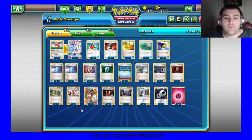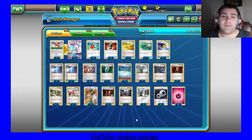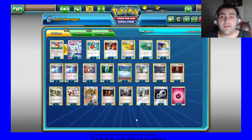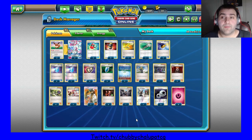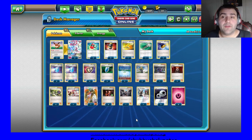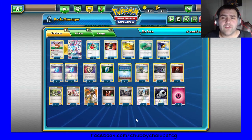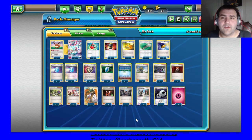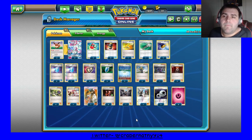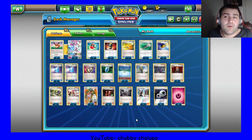I play two very techy supporters in this list right now: Kukui and Acerola. The main reason for Acerola is two-fold — it gives you the ability to disrupt damage counters, which Max Potion does too, but it also gives you the ability to do chip damage management. So like Tauros or Greninja hitting for 110 — you can just Acerola it and not even worry about going for the one-shot. It's one of those cards where it could be useful, but it might not be useful enough to warrant the spot.